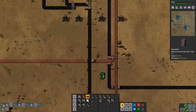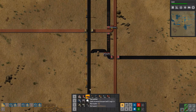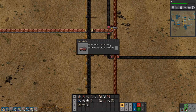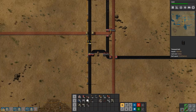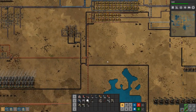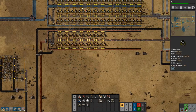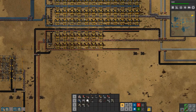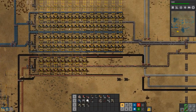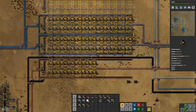I think I want to just do a splitter here and a splitter here, with input priority on the right, so the hole on this side gets used first. We've saved our coal situation for now, which is very good. These are starting to get fed some coal again, which means our production will get up and running again. Coal is starting to migrate up through the smelting lines — very good indeed.